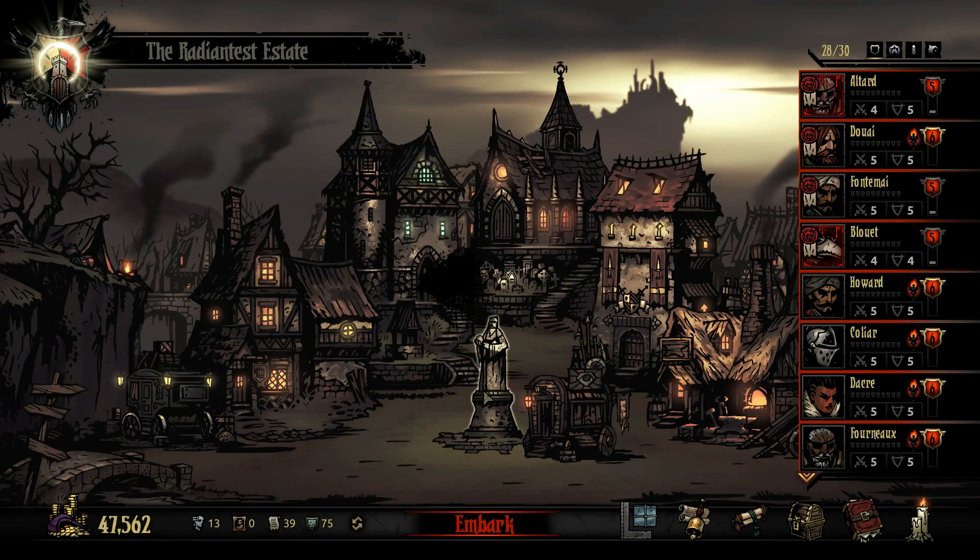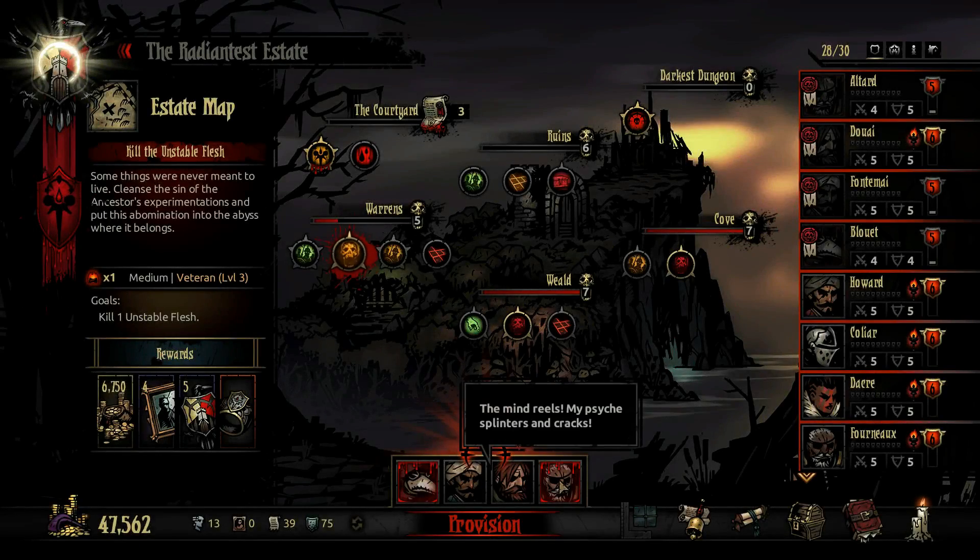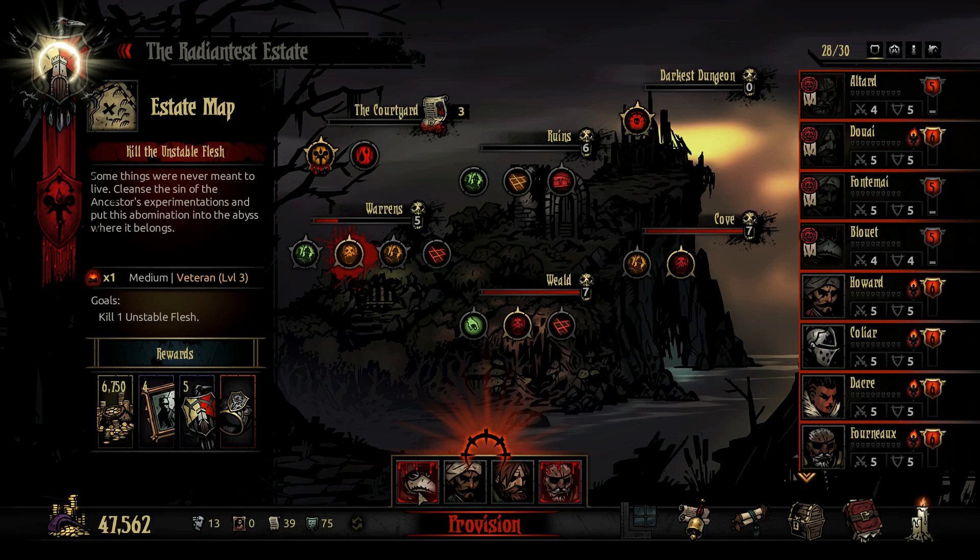I have a slightly different crew than last time. I decided to bring Altard because this will level him up to level six and then he'll be ready for the darkest dungeon. I also brought Blueit — she's suffering from the crimson curse along with Altard. In boss battles you can't meet the Fanatic so that should be fine. These guys are all level five and six so even a mid-level Fanatic they should handle, but we are going to need to bring blood.